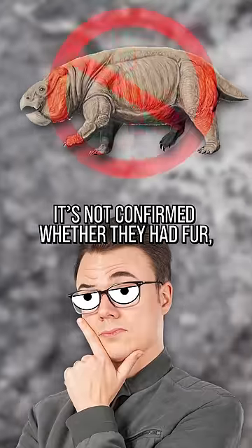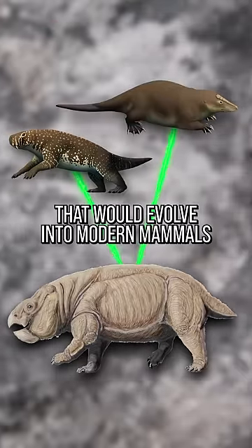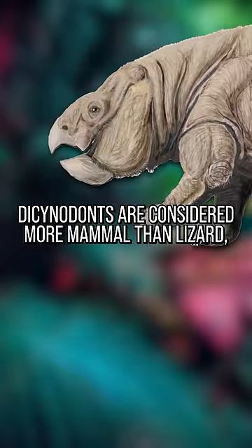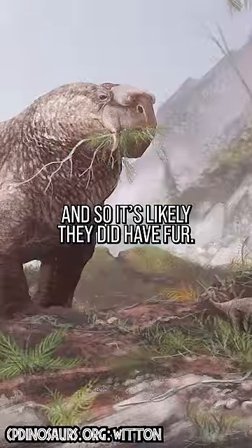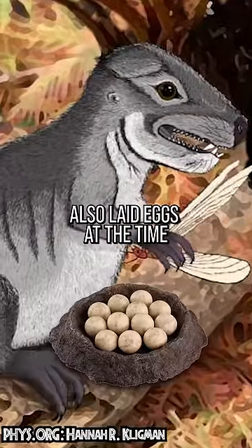It's not confirmed whether they had fur like the sniffer, but they were an offshoot of other therapsids that would evolve into modern mammals. And given their leg joints and skull features, Dicynodonts are considered more mammal than lizard, so it's likely they did have fur. They also likely laid eggs, given their close mammal-like relatives also laid eggs at the time.